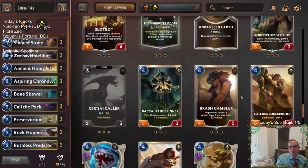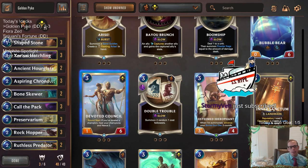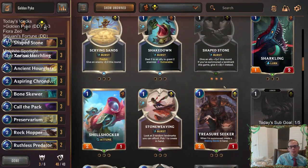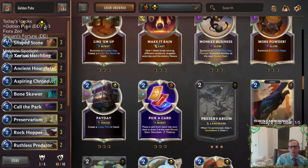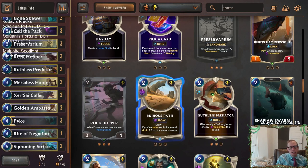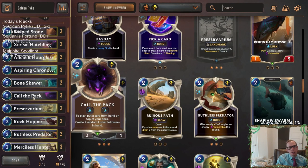Since we know our toughest matchups are going to be Noxus aggro, I could see just playing a couple copies of Devoted Council. It's not too difficult to level up Pike, and then you start healing your Nexus for two every single round. The only other Nexus healing we can play is like Ruinous Path, which is perfectly fine also. I could definitely see playing Ruinous Path because you do slay a decent amount of stuff. That's like another way to draw through your deck and get more Pikes and more other stuff.